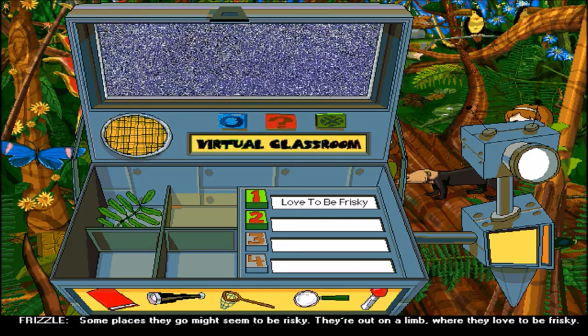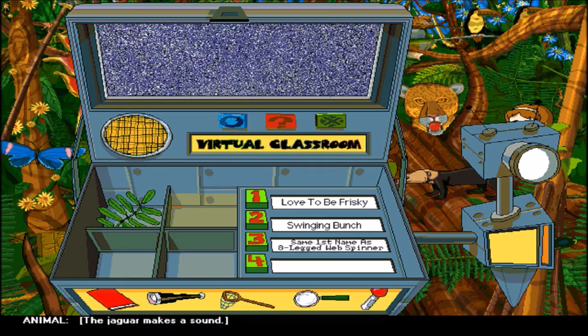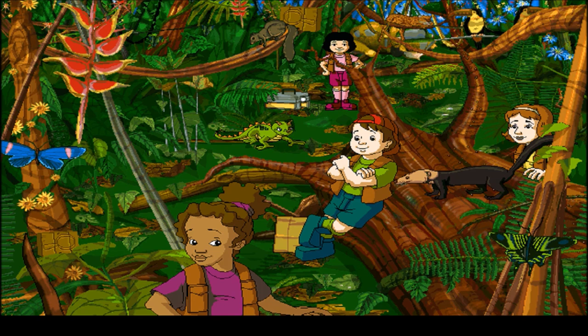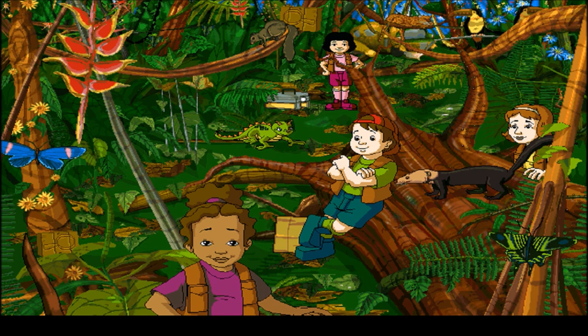What's next? These places they go might seem to be risky - they're out on a limb where they love to be frisky. Are these the spider monkeys? This is one swinging bunch that likes to branch out - catch them if you can. These quick critters share their first name with an eight-legged web spinner. Spider monkey - you'll find these animals in the canopy. This jaguar popped up and I really want him to pop up again because I feel like clicking on him will do something - I'm just gonna wait till he comes back up. I legit just want to click on the freaking jaguar but he won't come up.